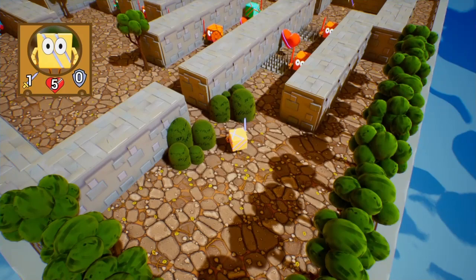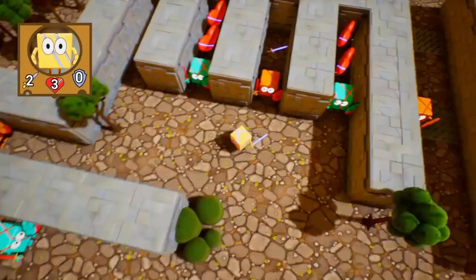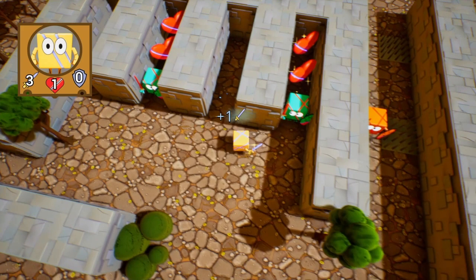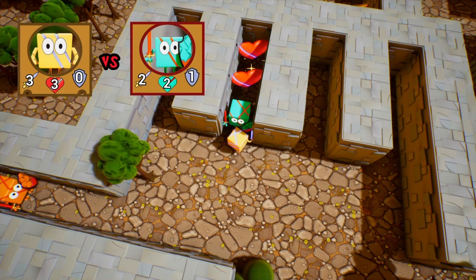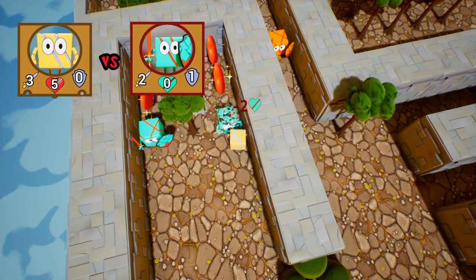I'm going to skip ahead until I've figured out the correct approach. I'm back — I'm supposed to get the sword first. Already got three damage, so I can one-shot kill this one, and this one too. Can I one-shot kill this one? Oh wow, yes I can! So yeah, I had the puzzle wrong before.